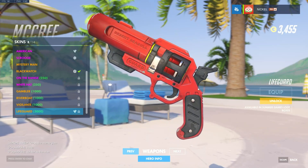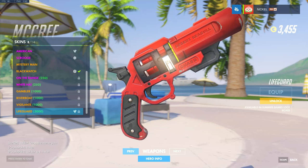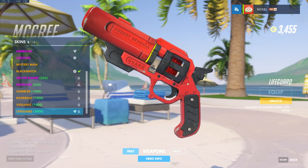He has a red gun that looks like a flare gun, a straw hat, beach glasses, and flip-flops. For the gun — it's a Desert Seagull. A reference to the Deagle for all you deagle people, and it has the word 'guard' on it. This is really good.